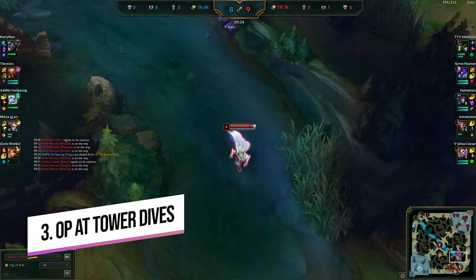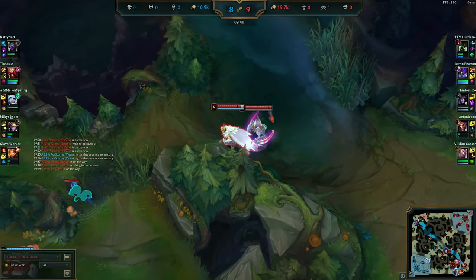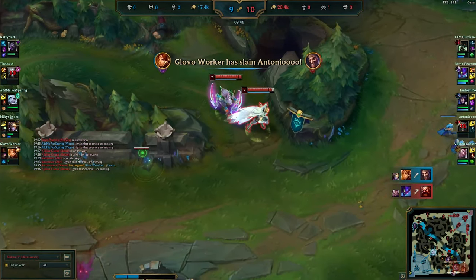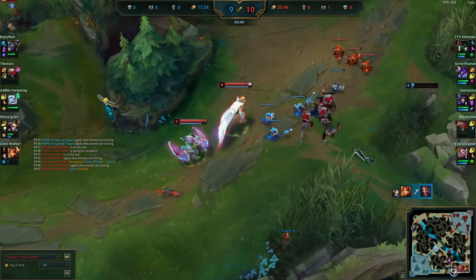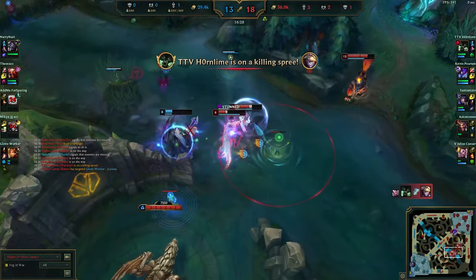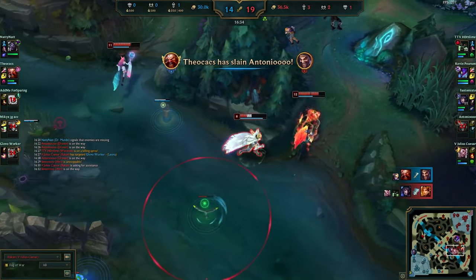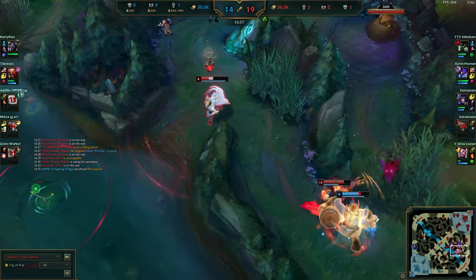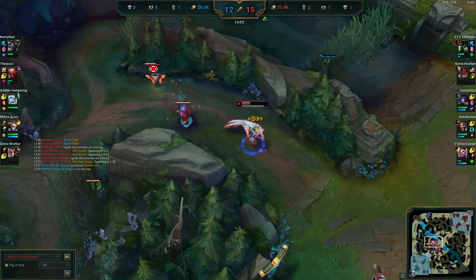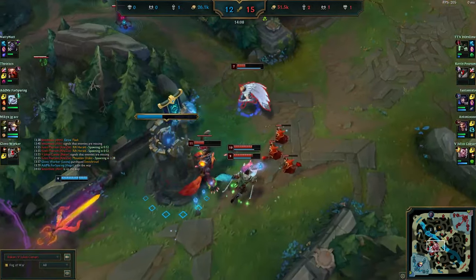Finally, Rakan is extremely underrated for tower dives. He's almost like Elise in terms of tower diving because of his many dashes and high move speed. Rakan's HP is a lot more flexible under a tower than other champions — you can go in, engage, tank a lot of tower shots, and then dash out using all your abilities without even needing flash, while still landing most of your spells. If there's an enemy you can CC, face-tank, and then E out of tower range, I'd say go for it. Rakan is great at baiting enemy spells and making them waste abilities when he knows he can escape.